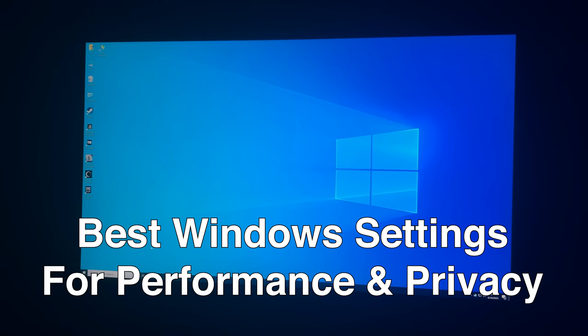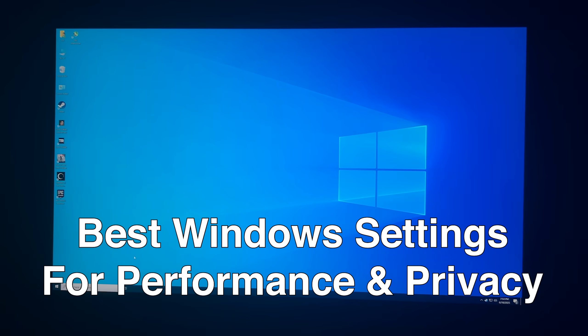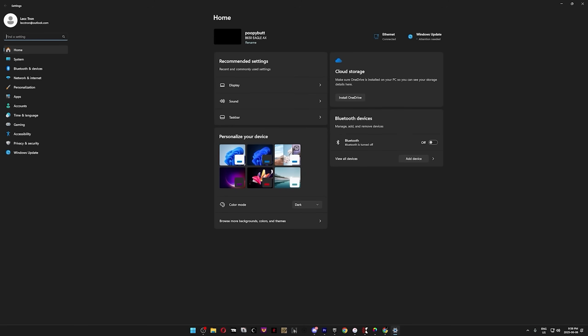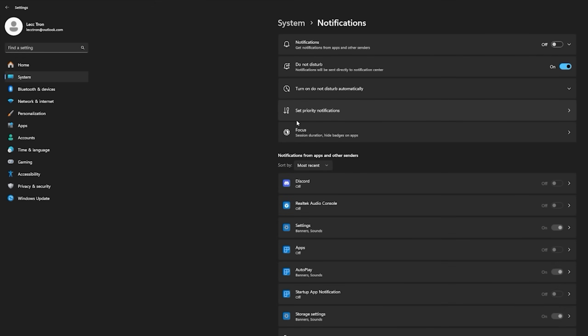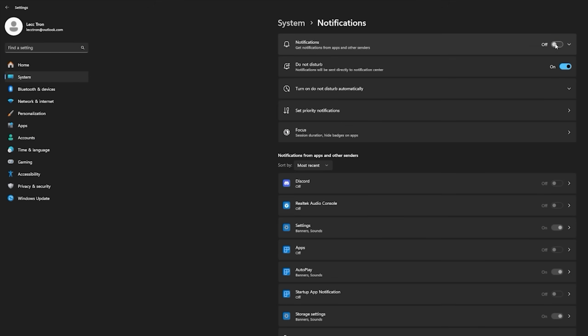Now let's go through every Windows setting to get that last bit of performance out of your PC, as well as improving your computer's responsiveness and privacy. Press Windows plus I to open Windows Settings. Click System, then go to Notifications. While notifications themselves don't directly hurt performance, the background processes that manage them can — so unless you actually need notifications, turn those off and enable Do Not Disturb. Under Personalization, click on Dynamic Lighting. This service manages RGB lighting in the background and often conflicts with other RGB software, so turn off both toggles.